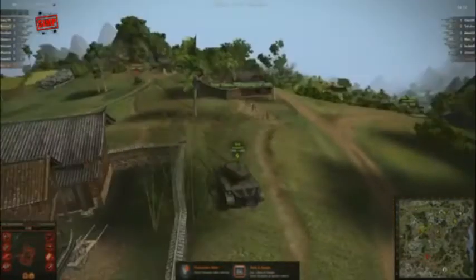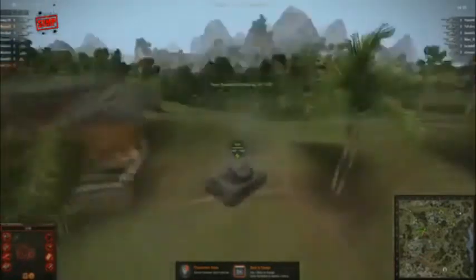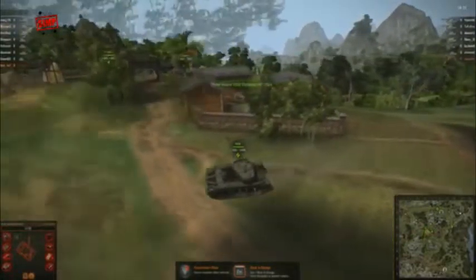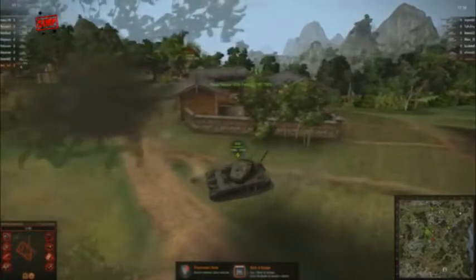SSGS has an AMX 5100, a Lorraine, a Type 59, a T29, an S51, and a 50-2. They're trying to get aggressively out to probably the corners of the map at E2, and it looks like they're holding the corner at G7. We've got some people utilizing that middle road we were talking about before.